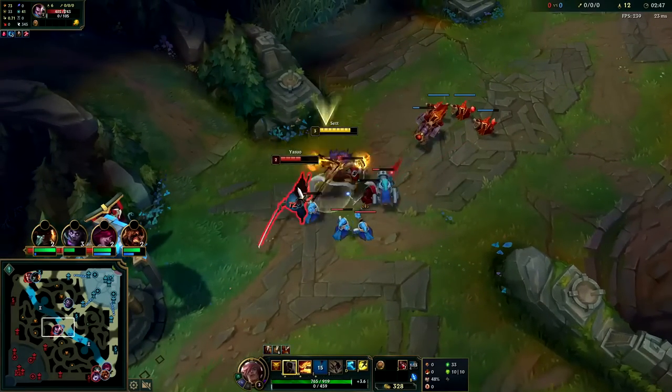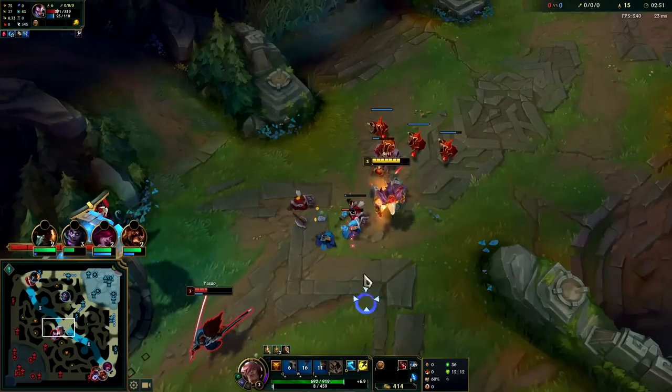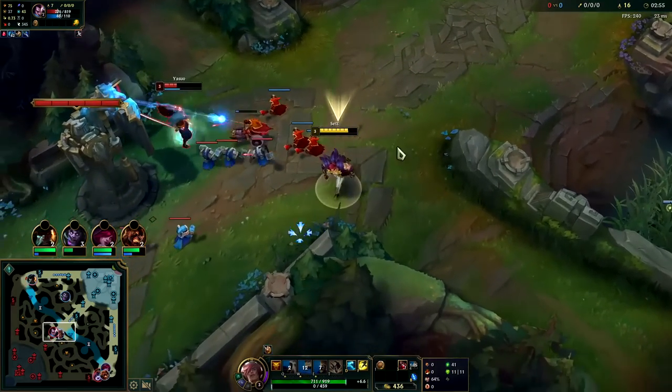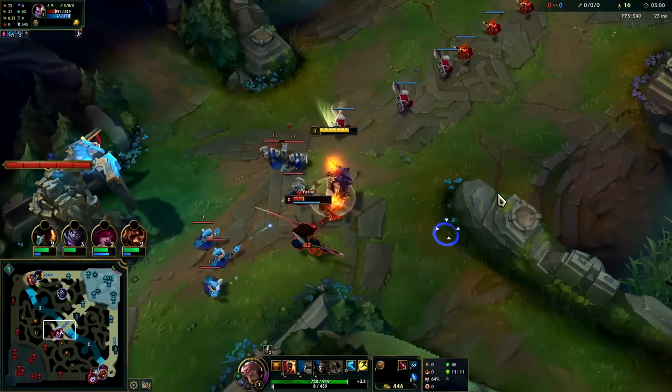And then we get him with W on the wave when he's trying to get out. Your W has more range than your autos. You generally want to E then W though, because your E will slow and stun them, which makes it really easy to land your W — because you want to land W tips.